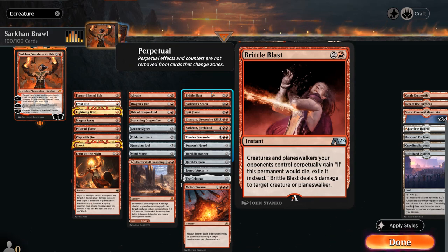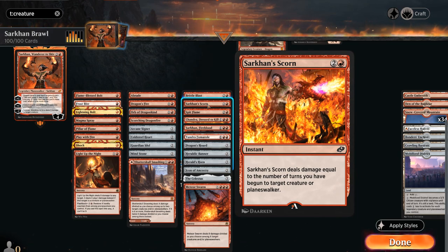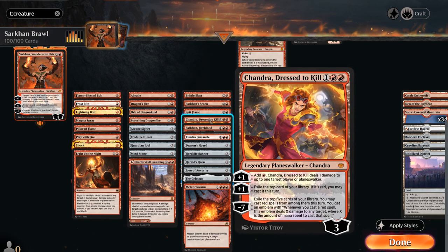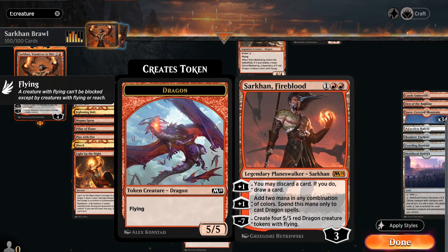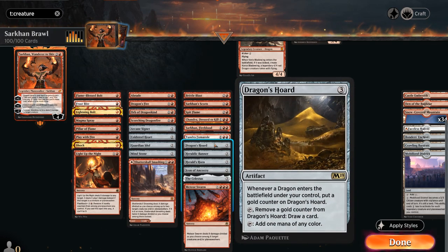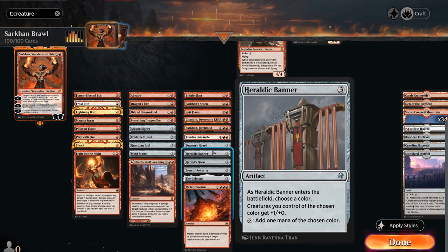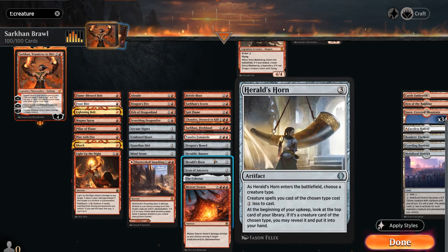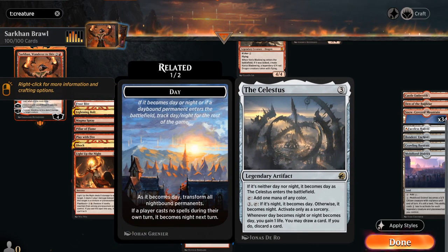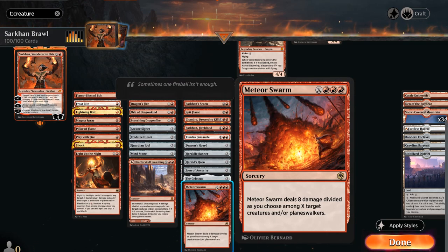Brittle Blast offers high-damage removal and can also exile creatures. Sarkhan's Scorn scales with the late game, picking up more damage as time goes on. Spitflame can be bought back from the graveyard if we play a dragon. We've got a few other planeswalkers: Chandra, Dressed to Kill provides card advantage or mana. Sarkhan, the Fireblood can ramp into bigger dragons and loot away removal we don't need. We've got Tundra Fumarole, which also plays with our snow lands, plus a couple more three-mana ramp cards. Dragonsword is the best one, potentially drawing extra cards when dragons enter the battlefield. Heraldic Banner pumps all our dragons by one, Herald's Horn discounts our dragons and provides card advantage, and Icon of Ancestry pumps our dragons and helps us find more. The Celestus can introduce the day-night cycle to discard and draw, and Meteor Swarm can be very powerful at dealing with multiple creatures at once.